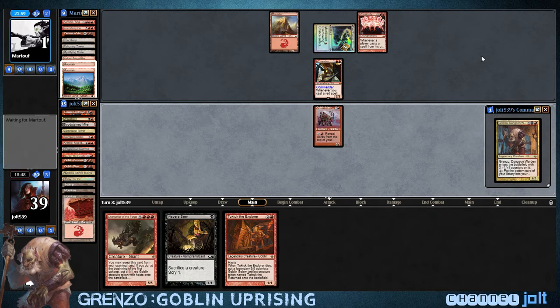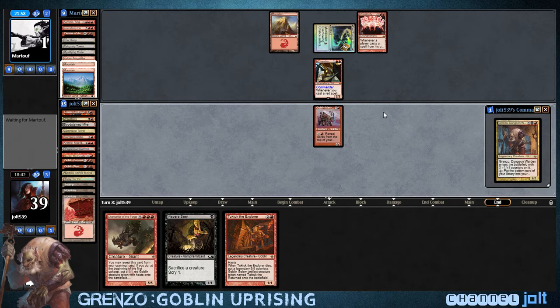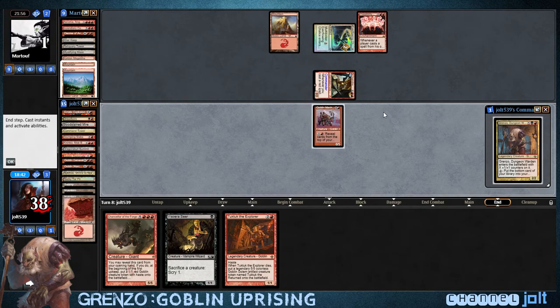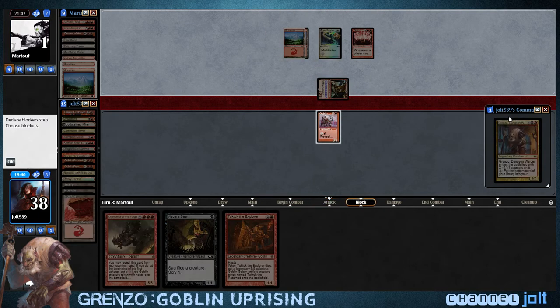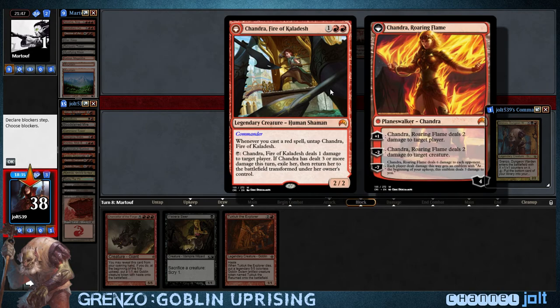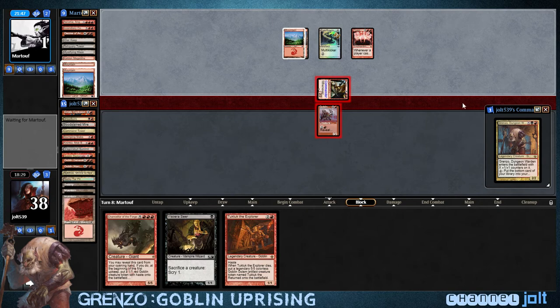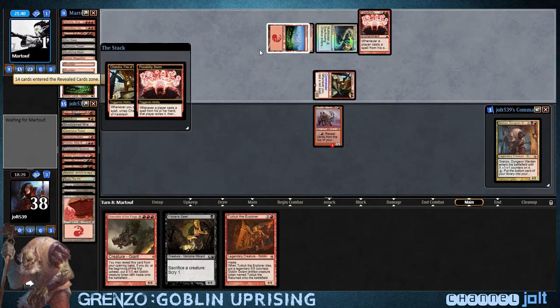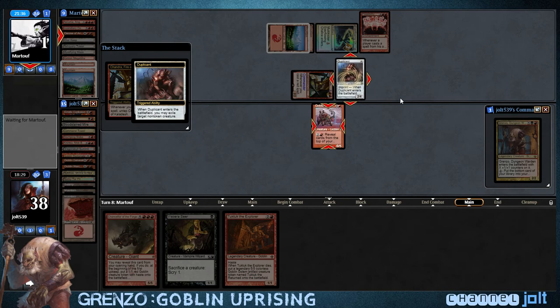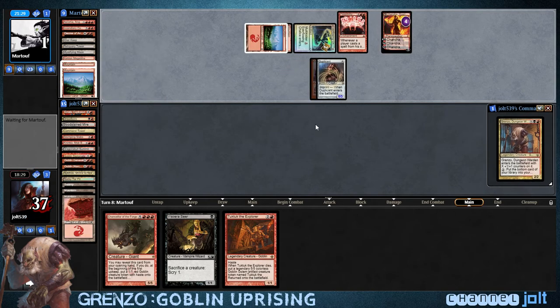We can't do anything — we're sitting here with Goblin Machinist alone. Don't wanna be all by myself. We've got 38 more Chandra triggers before he takes over the game. We're gonna block — don't want her to flip. Duplicant. I'm digging this, this is fun.